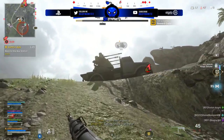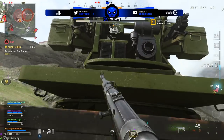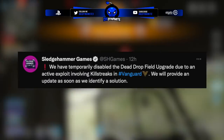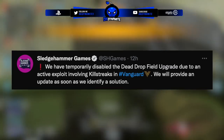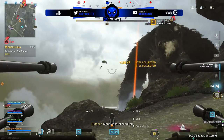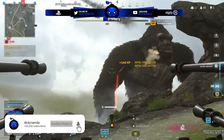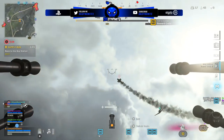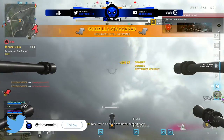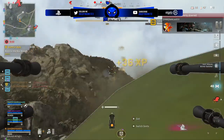In terms of some changes in Vanguard multiplayer and zombies: first off, Sledgehammer confirmed that they have temporarily disabled the Dead Drop field upgrade due to an active exploit involving killstreaks in Vanguard. They will provide an update as soon as they identify a solution. It's crazy because Dead Drop has been a problem for quite some time — every now and again it bugs out or people find an exploit to get unlimited streaks or keep a chain going forever.